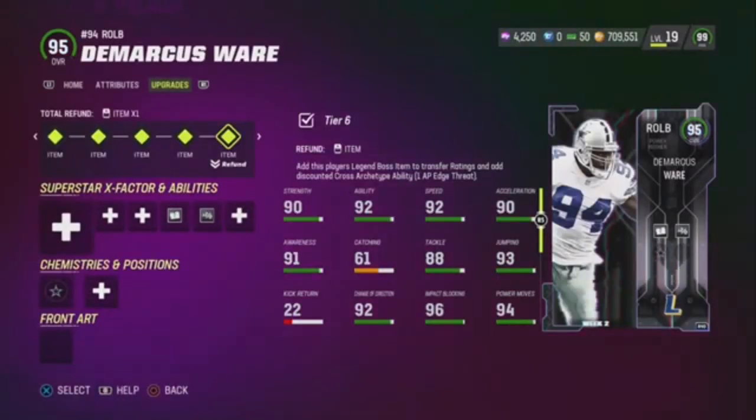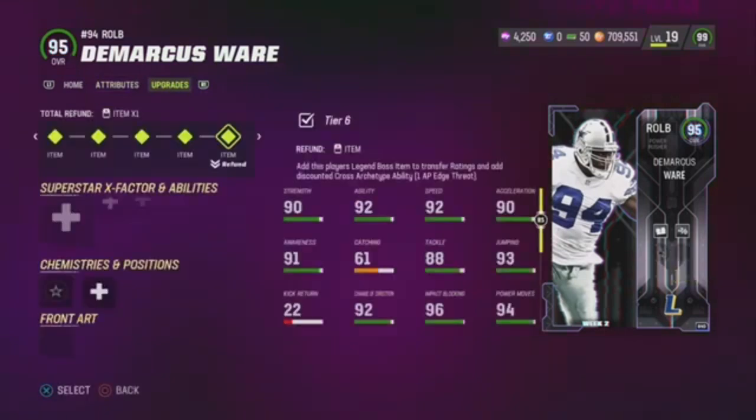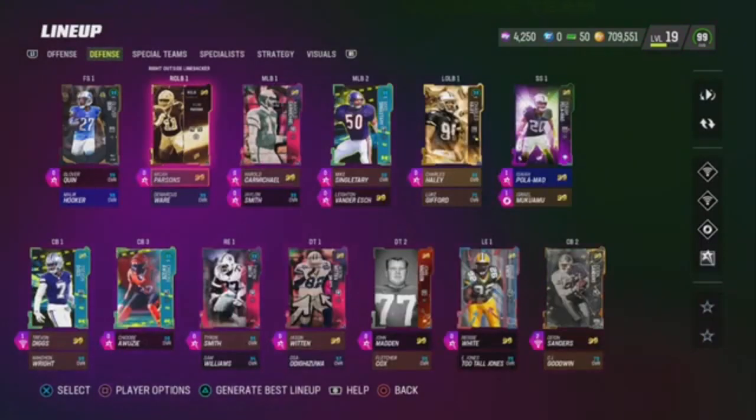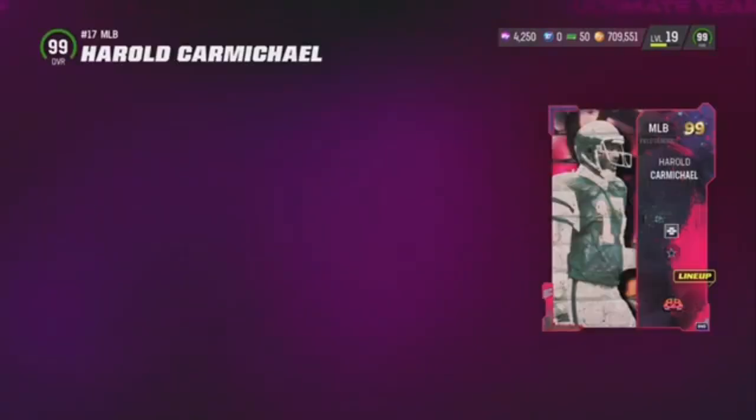Now we got D-Ware — he gets up to 99 on my squad. This is his 95, but his 99 is trash because he doesn't get any 0 AP abilities. If he did, I definitely would have used him. Now we got Hero Carmichael right here.